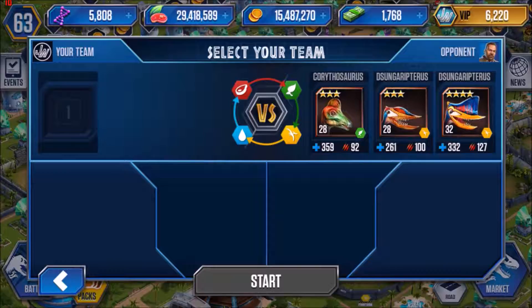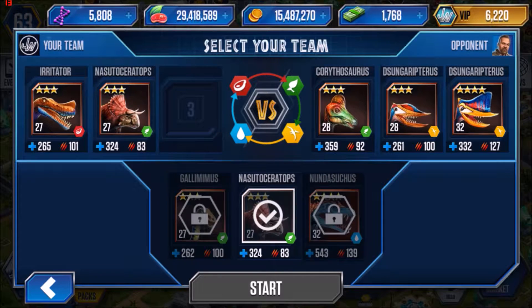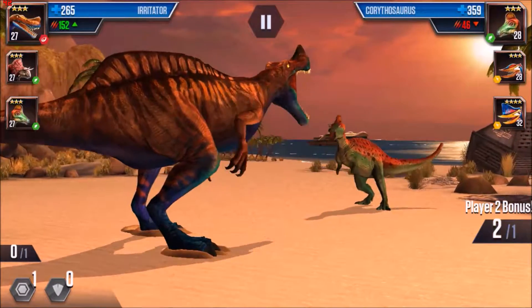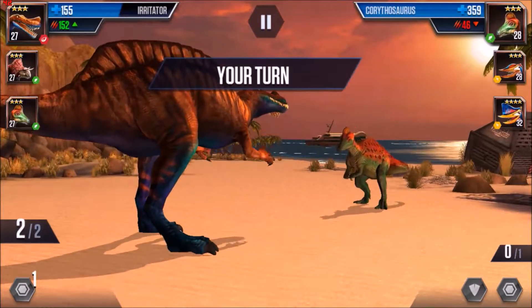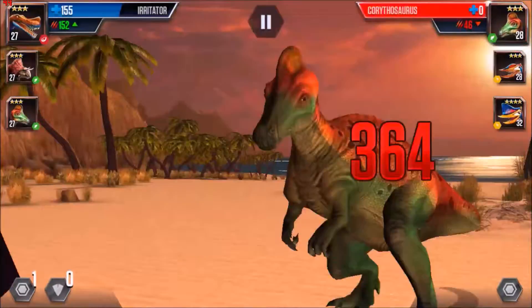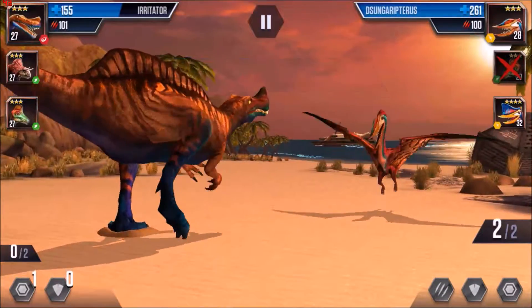Three wins gets you one card pack — already got one! For this team, I picked the Irritator to go against their herbivore, then a herbivore against the pterosaur, and another herbivore against their other pterosaur. Pretty good choices. He just attacked two — kind of dumb. He totally exposed himself; I only need to attack two to wipe him out, putting one into reserve. He's out! They're bringing in their Dsungaripterus.